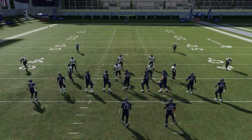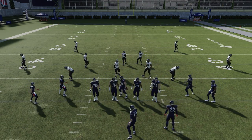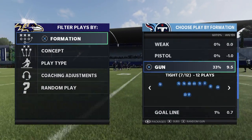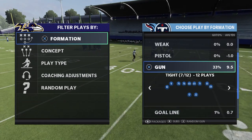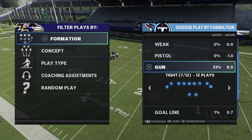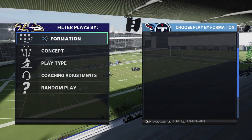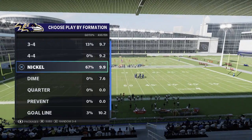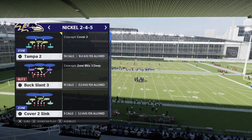Hey, what's going on everybody, back here again with a quick video. In this video I want to show you guys how to destroy a Cover 2 defense. If your opponent's running Cover 2, this is the play you want to run. This is out of the San Francisco 49ers playbook — the formation is Gun Tight and the play is called PA Cross. I'm sure most of you are familiar with this play.